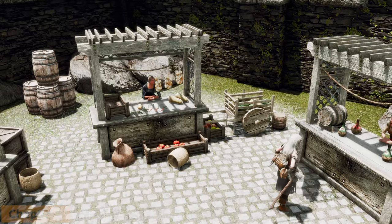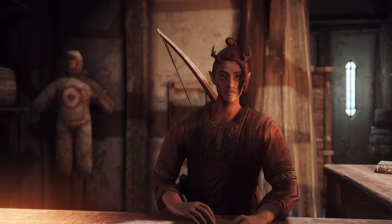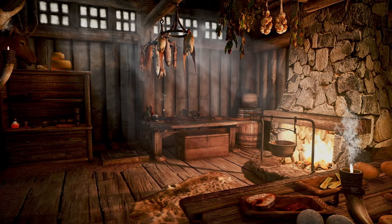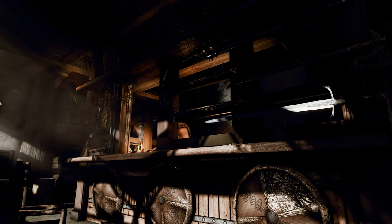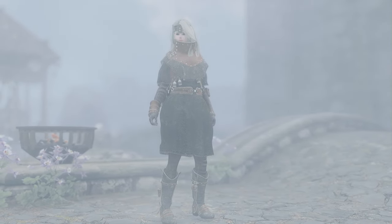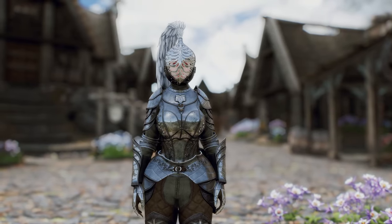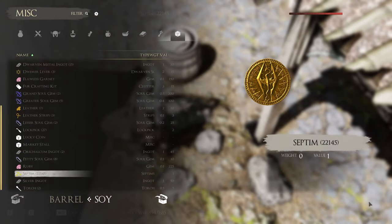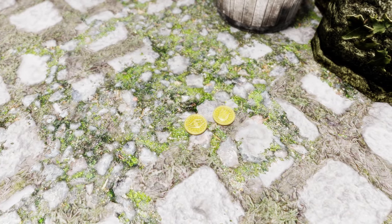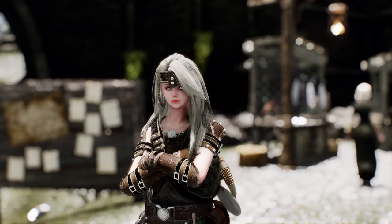Next up, I want to enhance the Septum content of Skyrim through modding. Skyrim uses Septum for all transactions, and you sell items you acquire to merchants and carry them as Septum. However, there is not much content that can be implemented with Septum in reality — you can only buy equipment, houses, or hire mercenaries. Moreover, if you acquire equipment added by Wabbajack modpacks or other mods through looting, you will have too many Septums once you reach level 10-15, and the game will become boring. Essentially, Skyrim has very weak motivation to collect Septum, so you need to supplement it with mods.